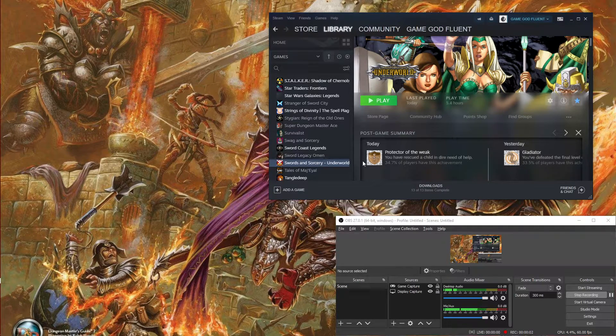Hello everybody, thank you for joining me. This is Game God Fluent bringing you episode eight of Let's Play Swords and Sorcery Underworld. We have a new achievement to check out: Protector of the Weak — you have rescued a child in dire need of help. 34.7% of players have this achievement.